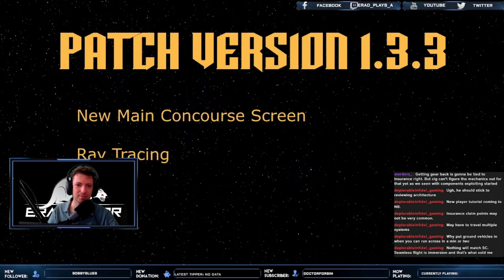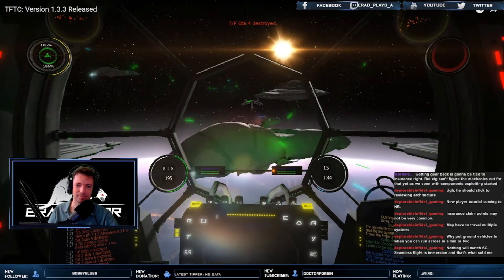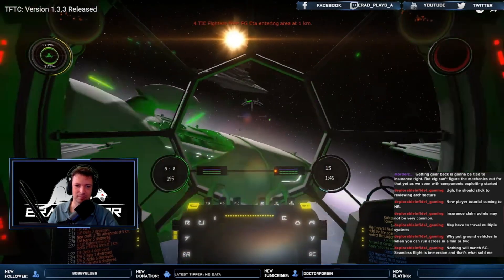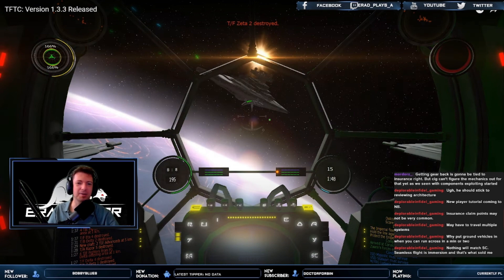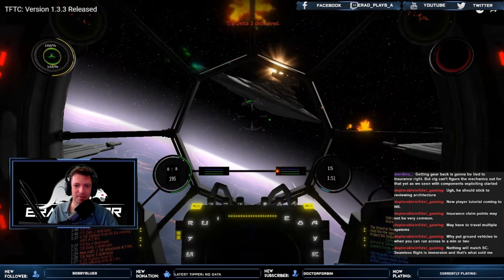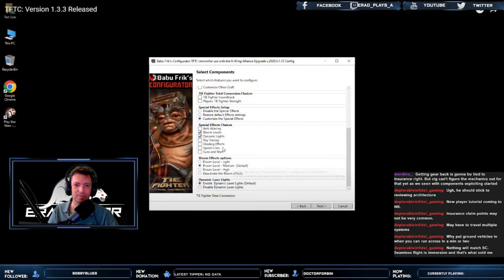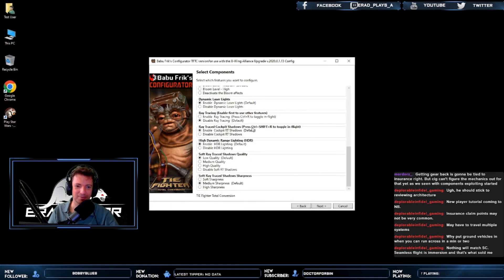Ray tracing — yes, the wizards of the XWAU team have added ray tracing to the game. This further improves the visuals but at the expense of performance, so make sure your system is capable of handling it. By default it is disabled, but you can enable it by going to the Babu Freak Configurator from the launcher under the ray tracing checkbox.